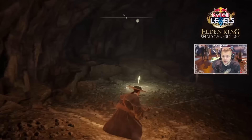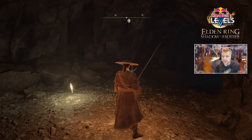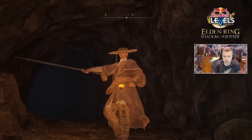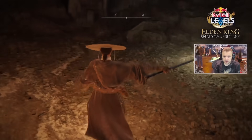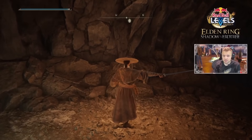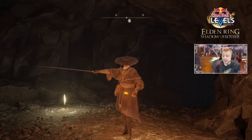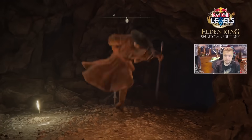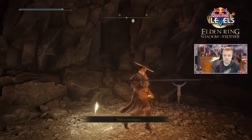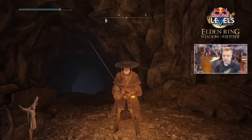And then you have the weapon art. This is crouch R1. If you press the art of war, you enter the stance, which you can walk around in. And then if you press the light attack... And if you press heavy attack... Charge heavy.